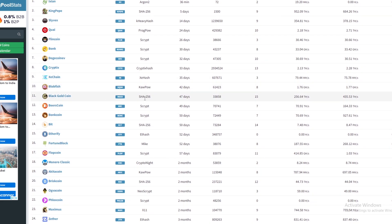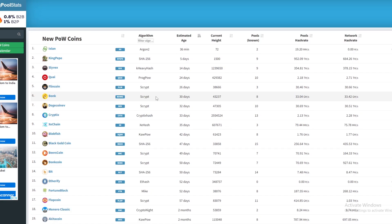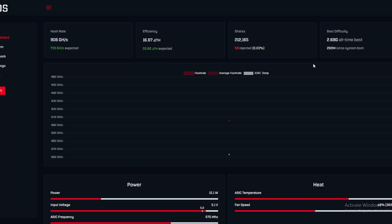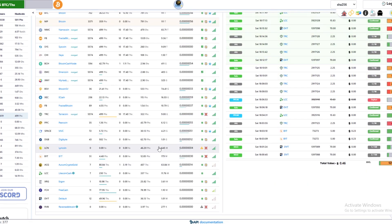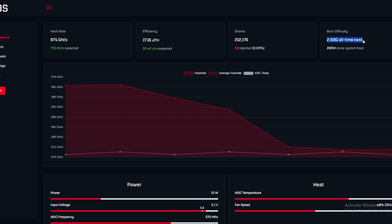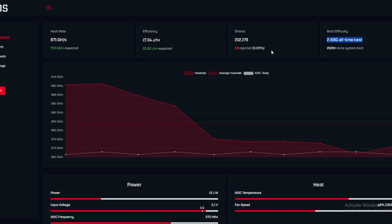None of those new coins have much point in mining necessarily. To quickly explain how mining works: it goes based off the difficulty. If you hit a difficulty that's higher than the network difficulty, and nobody else hits one higher at the same time, then you should get a block. For example, going to Mining Dutch — if we pick Digibyte, the current mining difficulty is 1.01 and our best difficulty hit on the Supra is 2.68. If we had submitted that share to the Digibyte network we would most likely have got a block.